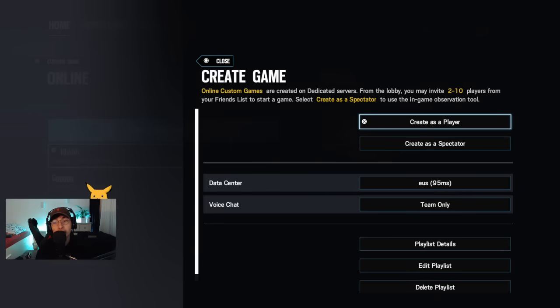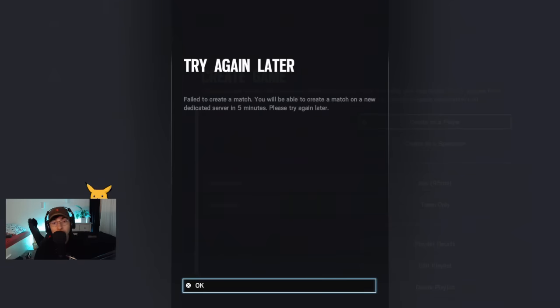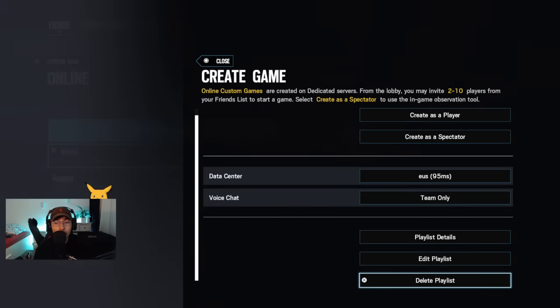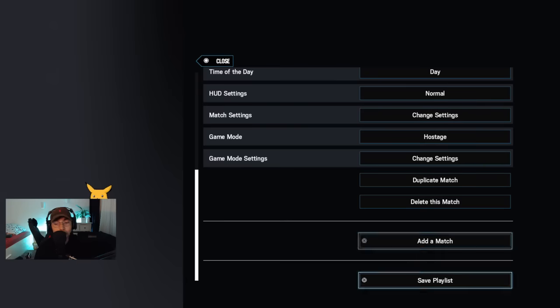Go to Create as a Player again. This time it will give you an error notification saying it won't work and you have to wait five minutes — just press OK.